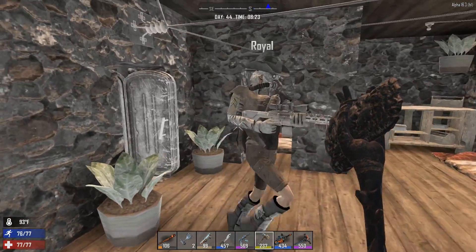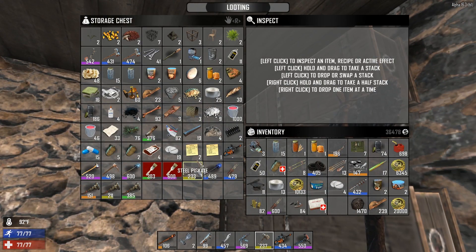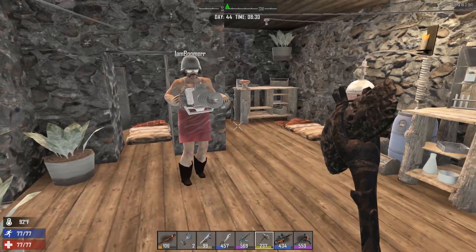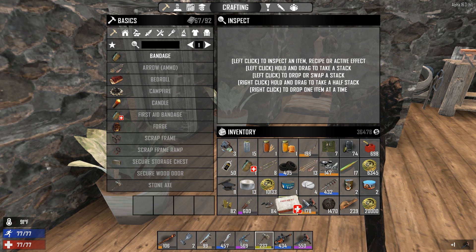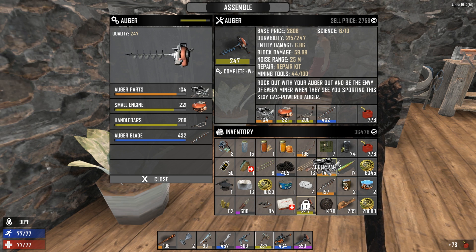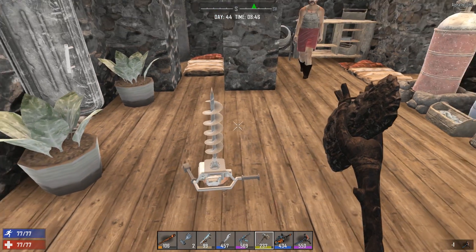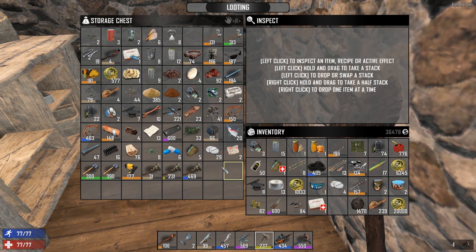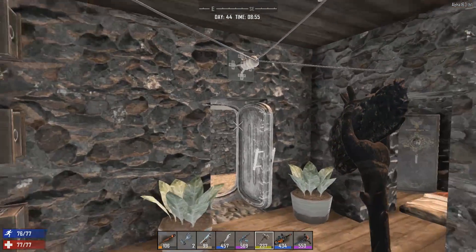Jared, do you have your auger? Someone took it out — I have the auger, give it to me. Did anybody notice every time I go inside one of your bins I organize it? Yes — it's not always a good thing though. Sometimes it's an organized mess. Jared's auger is now a 250 instead of a 170. Hey Jared, come take this one and give mine back.